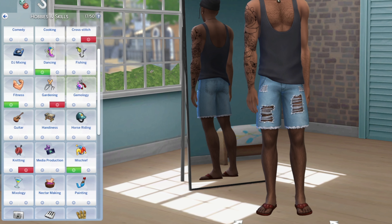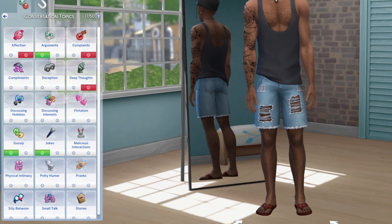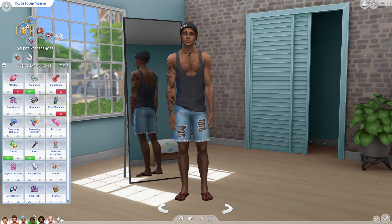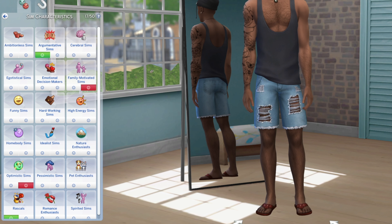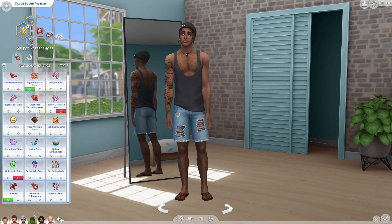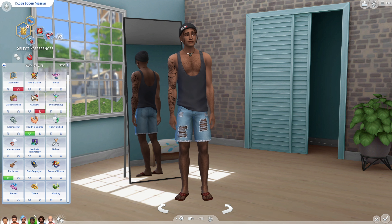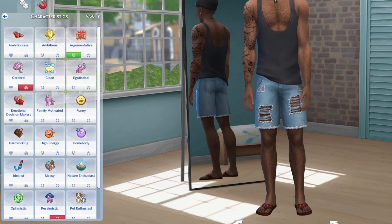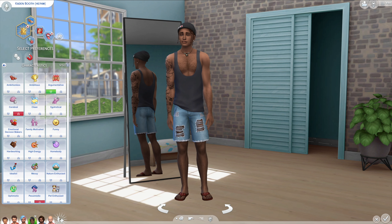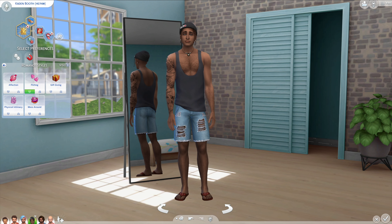For his likes and dislikes, he dislikes cross-stitching, gardening, knitting, and rocket science. He likes dancing, fitness, and mischief. He loves having arguments, telling jokes, and gossiping about the nerds at the local school, and hates when people complain or are overly affectionate because he gets that all day, and hates deep thoughts because he's so bored. He likes Sims who like to stir up trouble and loves some rascals. He doesn't like people who are overly positive and family-motivated. He's turned on by healthy, sporty Sims and performers, and turned off by people who just care about their brain and cooking. For romance, he loves a good flirt - he's open to it, just don't get too close.